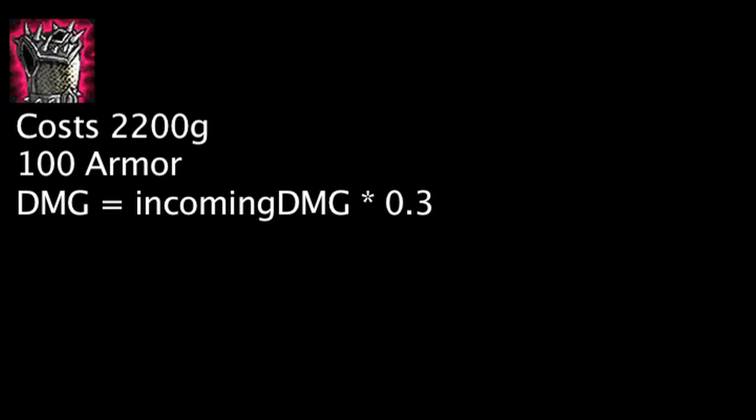Thornmail costs 2200 gold and will grant 100 armor. If a champion with Thornmail is auto-attacked, the auto-attacking champion will be dealt magic damage equal to the damage being dealt times 0.3. One should note, the reflected magic damage is calculated before the Thornmail champion's armor is taken into account.